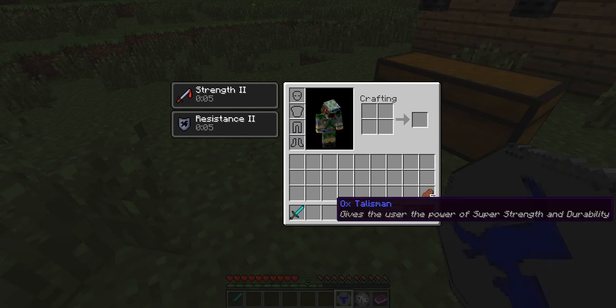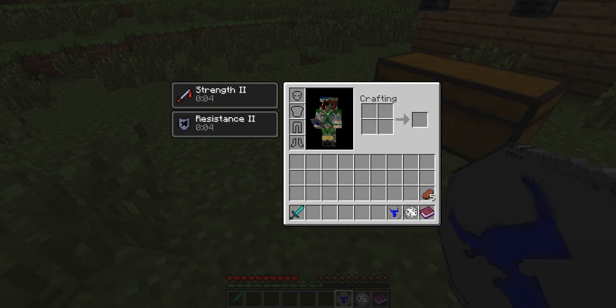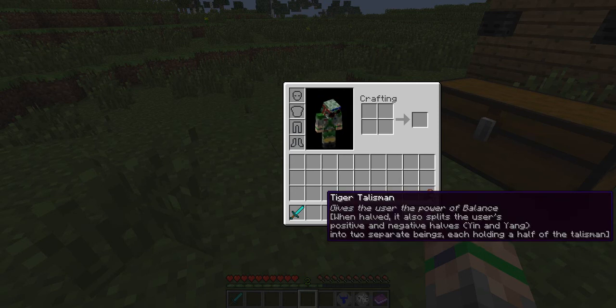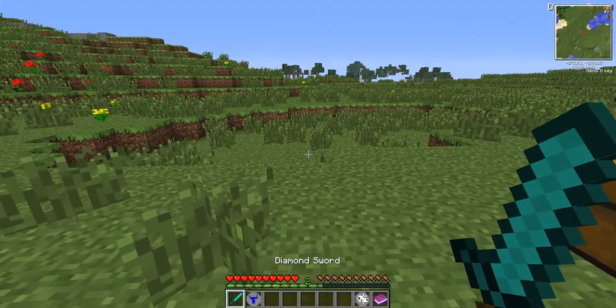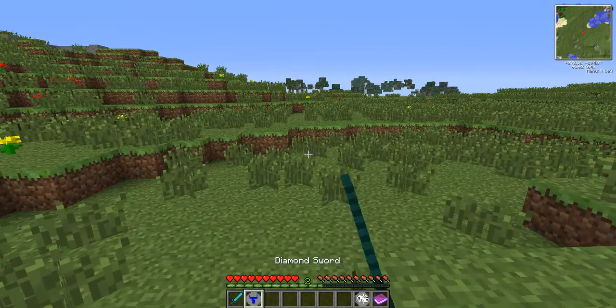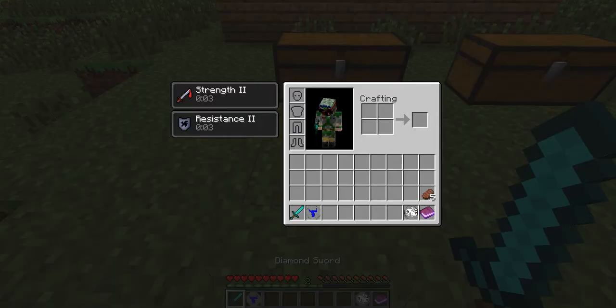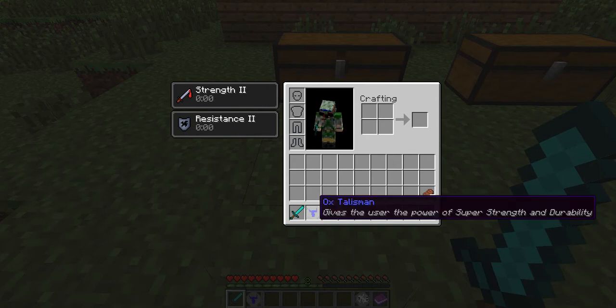So the Ox Talisman — it gives the user the power of super strength and durability, like Superman. As I'm holding it, it gives about five seconds of Strength 2 and Resistance 2. If I take it out of my hands, it goes down to zero. So you can't just hold a diamond sword and have this in your inventory — you only have five seconds of it.